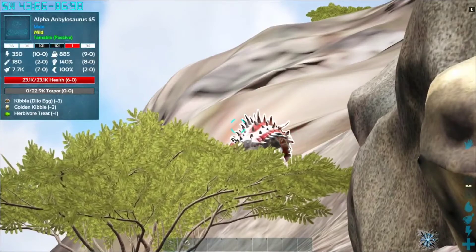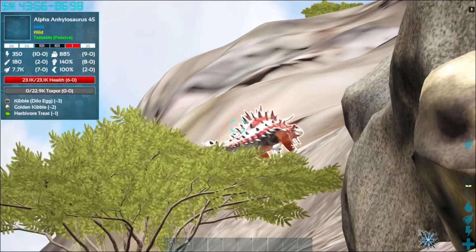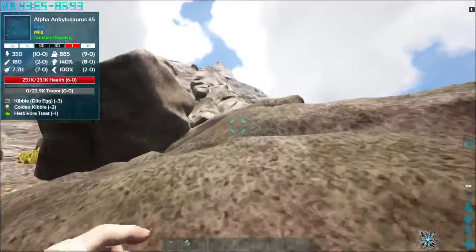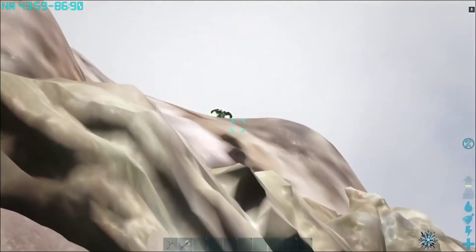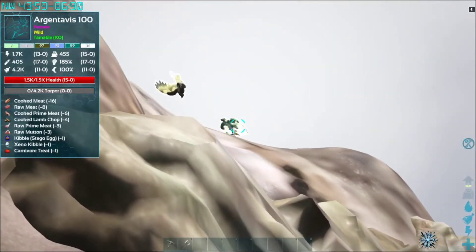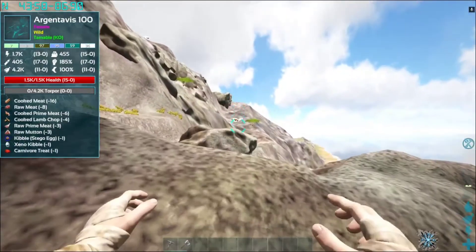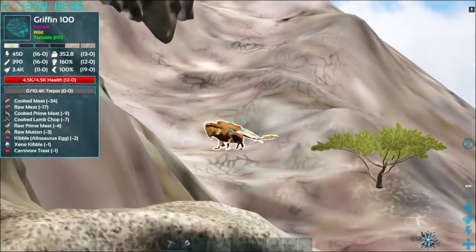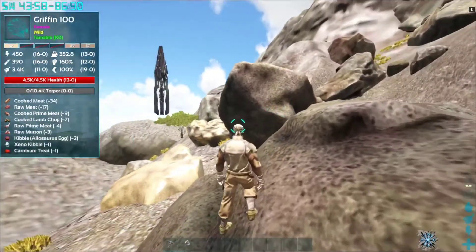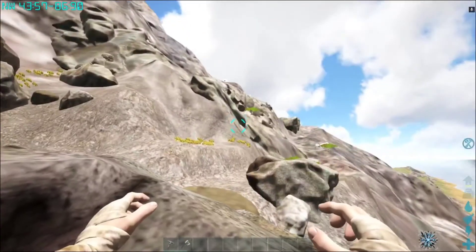Alpha anky, 22,000 torpor — tamable passive. This is passively tamable? There's no way that guy is passively tamable. If I can tame that guy up passively that will be so crazy! Oh, that's just a normal RG — I thought that was like a poison RG or something, but turns out it's just an average RG, a level 100. There's nothing cool here, just this alpha anky and some RGs and a griffon.